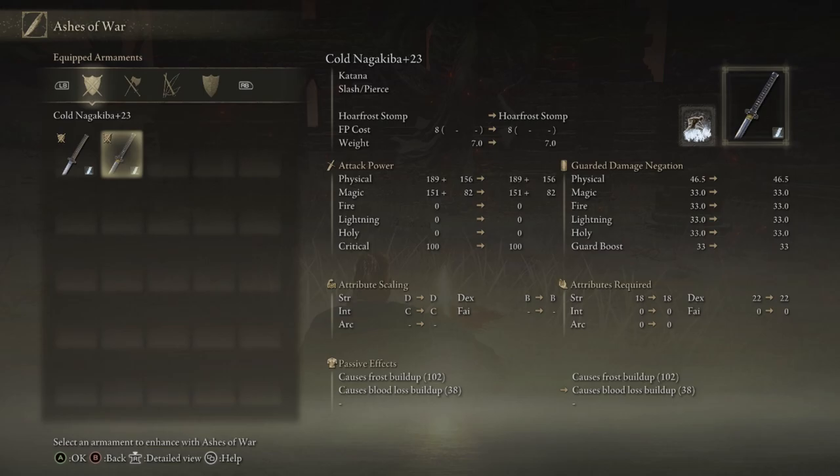You see letters there, and again that can seem confusing, but the letters work exactly as you think. E is the worst, S being the best. This letter rating basically increases as you level up the weapon with smithing stones. The higher that letter is when you first pick up the weapon and it's not leveled at all, it means that weapon has better DPS potential than other weapons with lower ratings. So essentially a weapon that starts with a C rating will do more damage than a weapon that starts with a D rating as you level it up.